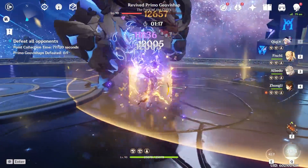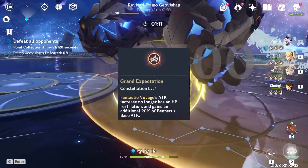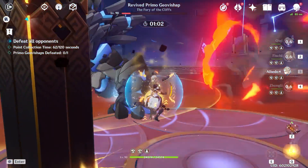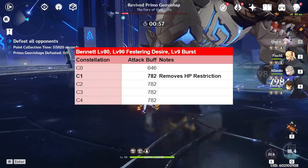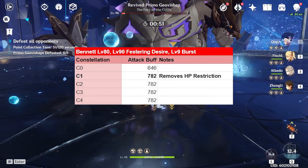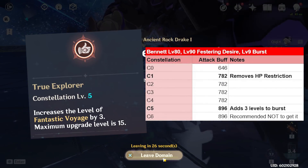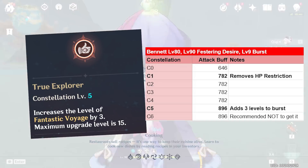And if you already have Bennett, his constellations 1 and 5 are absolutely incredible. Constellation 1 is by far Bennett's best constellation, removing the HP restriction on his attack buff while also boosting that attack buff. With a typical free-to-play setup — level 80, Festering Desire, level 9 burst — Constellation 1 boosts his burst attack buff from 646 to 782, a whopping 21% increase. Constellation 5 adds another 18% additional attack thanks to 3 additional levels to his burst, but that is an additional 4 constellations for just an 18% boost.